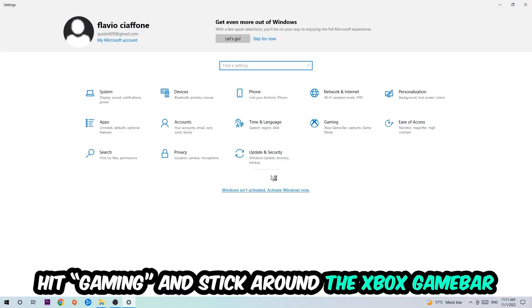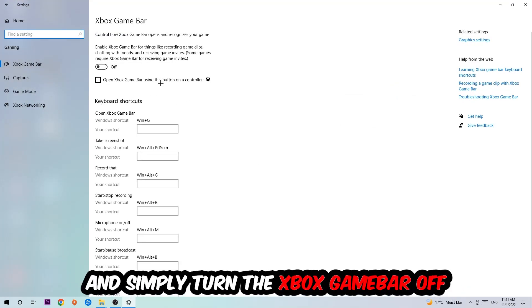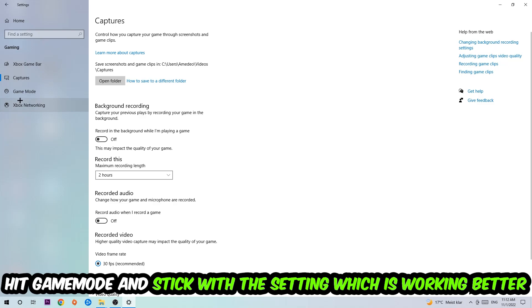Navigate to the bottom left corner, click the Windows symbol, open up Settings, and hit Gaming. Stick around the Xbox Game Bar and turn this off, because the Xbox Game Bar doesn't come with any benefit besides impacting your performance badly. Afterwards, hit Captures, go to 'Record in the background while I'm playing a game', and turn this off as well.